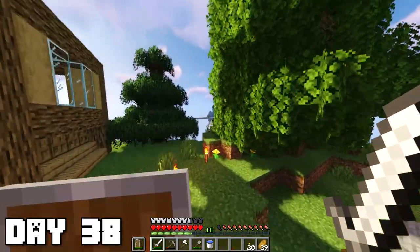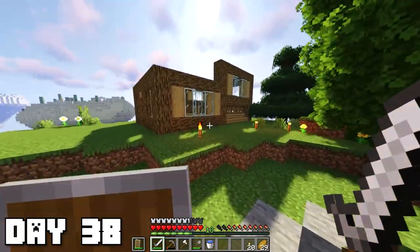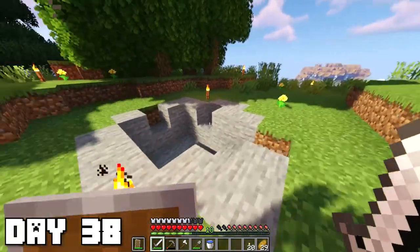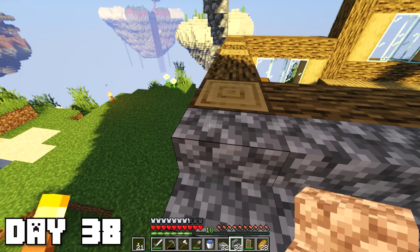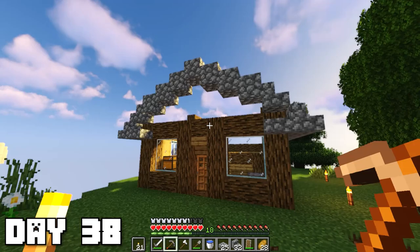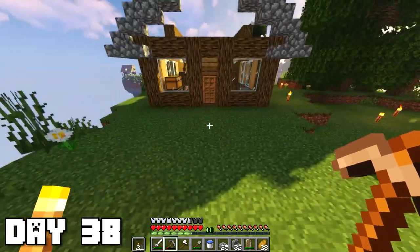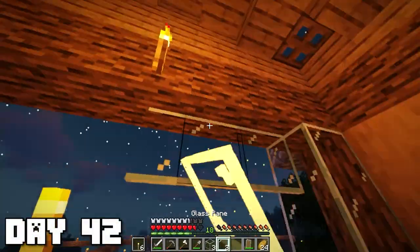Now I think it's probably time to start working on our house a bit more and patching up that stony middle area. Since we had a lot of stone from mining, I used that for the roof instead of normal wood — might as well put it to better use than just making bridges. Days 39 through 42 were spent perfecting the house to my liking. Maybe if we're in this world for a really long time we'll have to upgrade, but this is really cool for now and it'll probably do us well for the first 100 days.